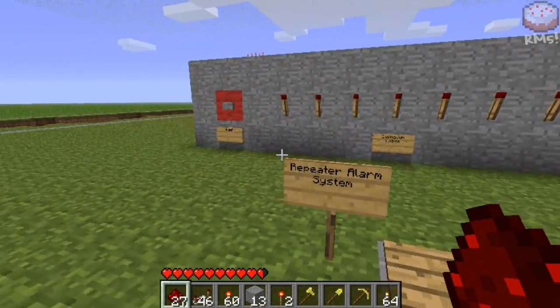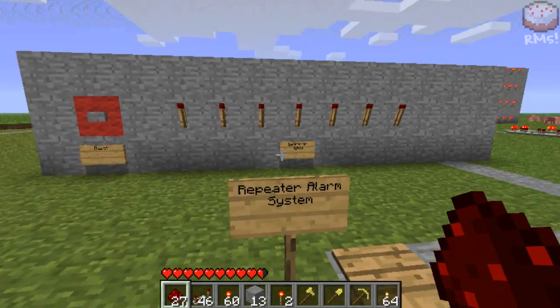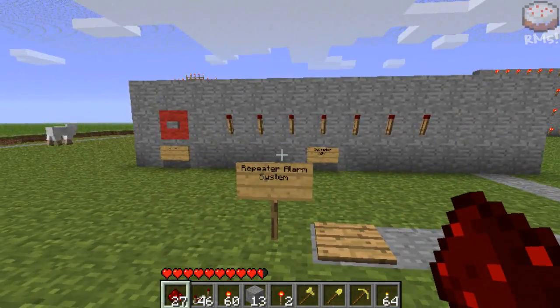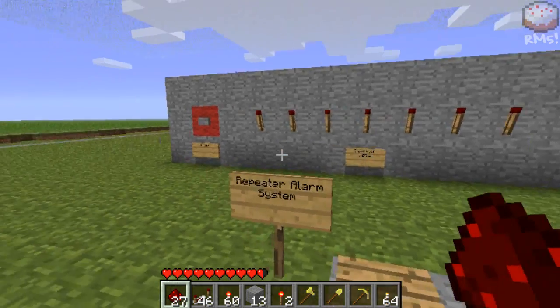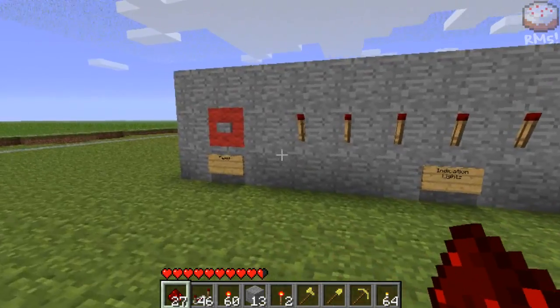If you haven't seen my first one — which most likely you probably haven't because I uploaded it ages ago — there's a link in the description for that. The uses for this alarm system could be online when there are other players, multiplayer, or single player if you have a huge corridor and you can't see to the end, and you're not sure if a creeper, zombie, or anything has got in it, and you want to make sure that you won't get murdered. So those are kind of the only uses for an alarm system.